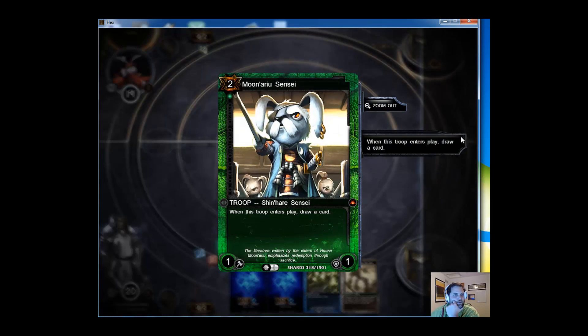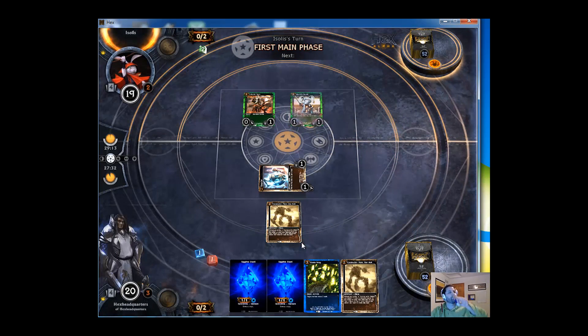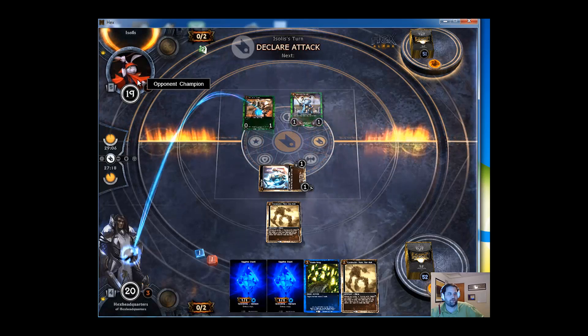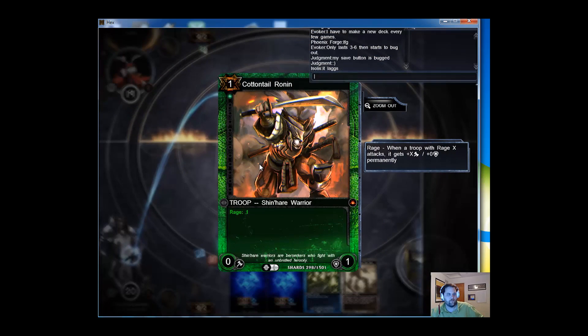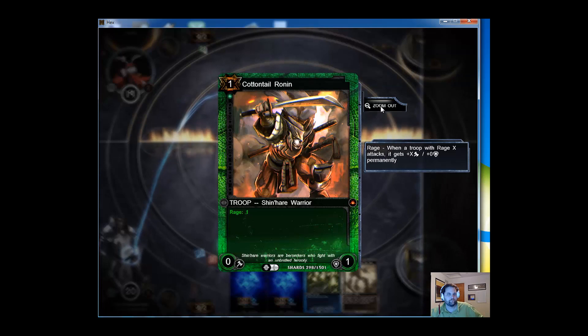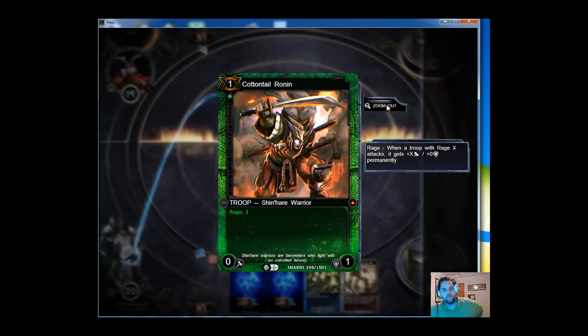He's playing a Moon'Ariu Sensei. When he enters play, draw a card. He's a 1-1 rabbit. So he's drawn a card too. He's also, as champion — there we go. Oh, it gets it permanently though. That could be an issue.